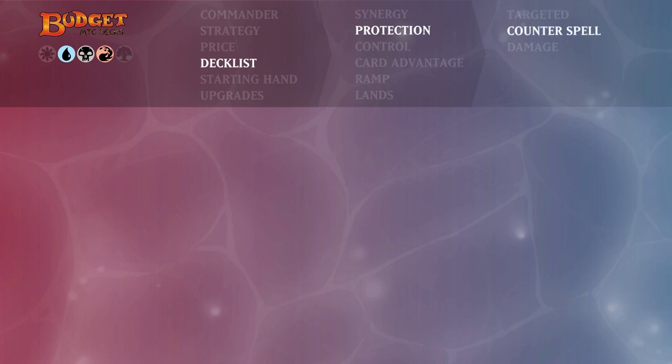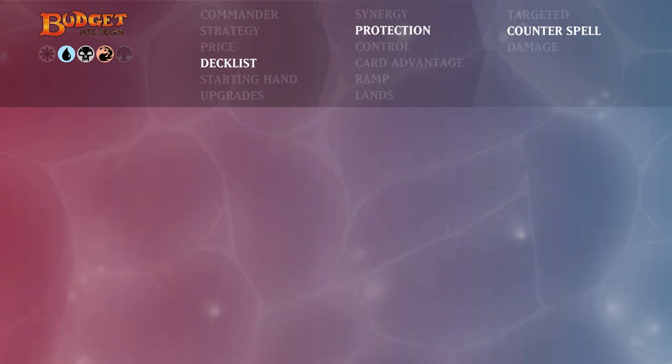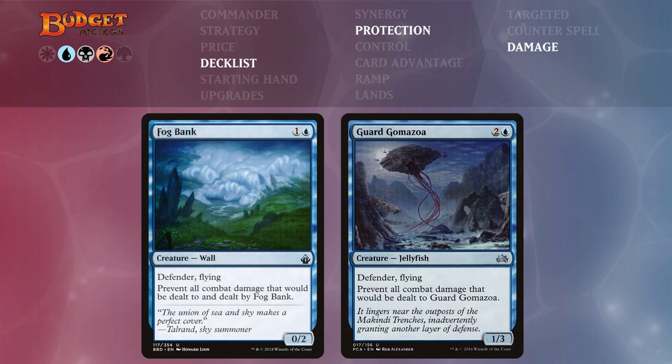The counterspells help against board wipes, targeted removal, or countering Nekusar on cast. Countersquall also deals two damage to whoever cast the spell. Arcane Denial produces card draw for our opponent, meaning more damage, and Dream Fracture produces card draw for both our opponent and ourselves — also doing extra damage. For damage protection we have Fog Bank and Guard Gomazoa: we pop them on the battlefield with defender and flying to block big incoming creatures. As long as they don't have trample we can block for days, especially nice against Voltron strategies to avoid taking too much damage early.